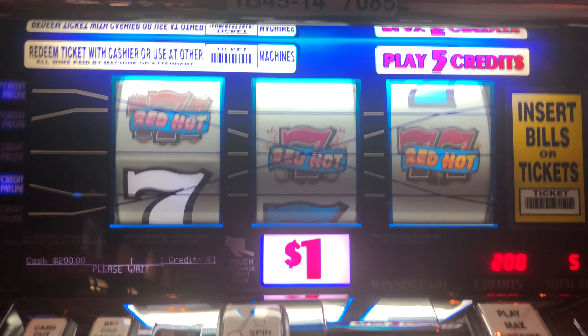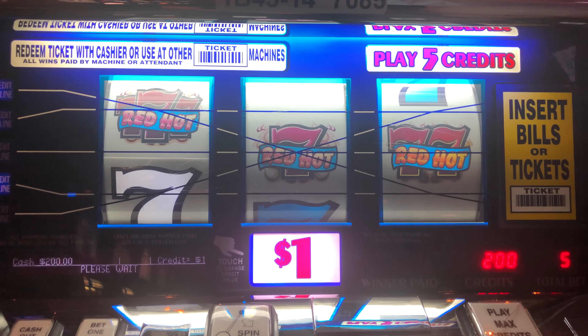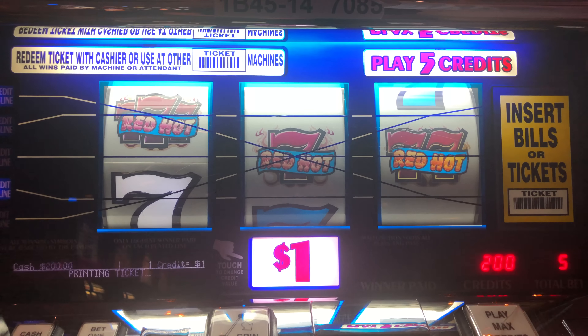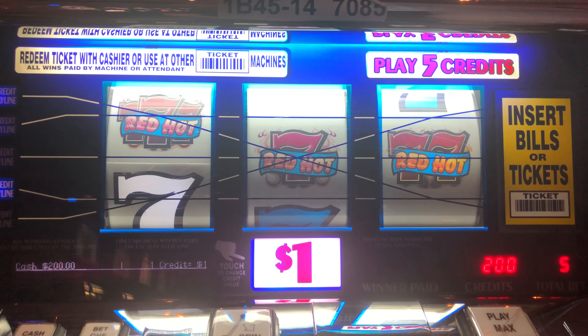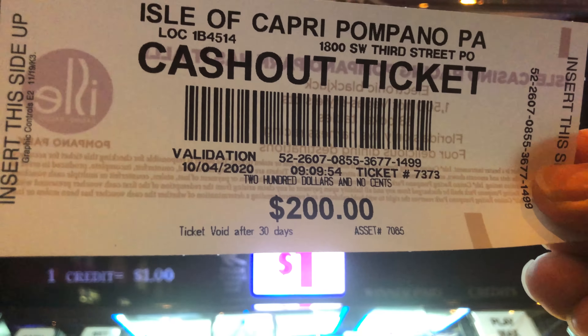All right, we gave it a good try. That was kind of fun. We put $100 in and we're going to come out with a $200 ticket as it's printing. It says please wait. There we go. All right, so $100 in, $200 out. Not too bad.